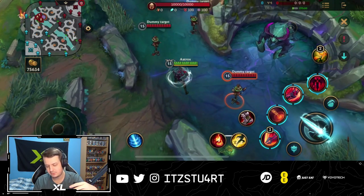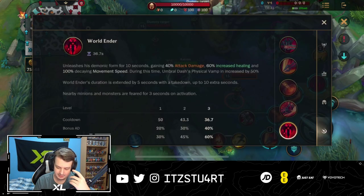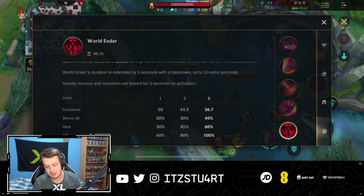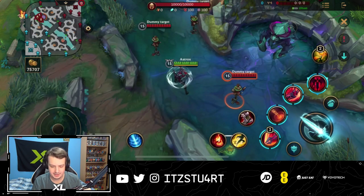You can see the duration of the ultimate underneath the health bar, and when the ultimate ends you go back to normal form. Nearby minions and monsters are also feared for three seconds on activation. The cooldown goes down, bonus AD goes up, healing goes up, and movement speed also goes up — starts off at 60% and goes all the way up to 100%. A very, very insane ultimate for Aatrox.